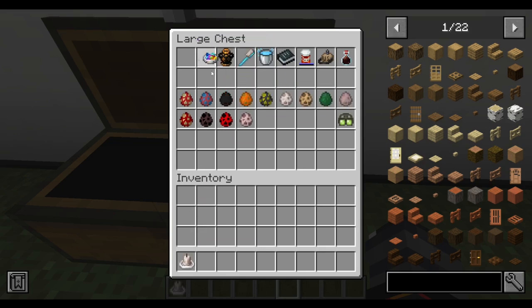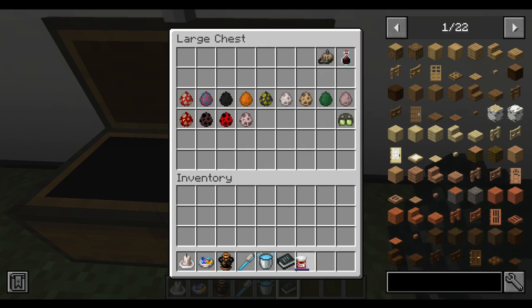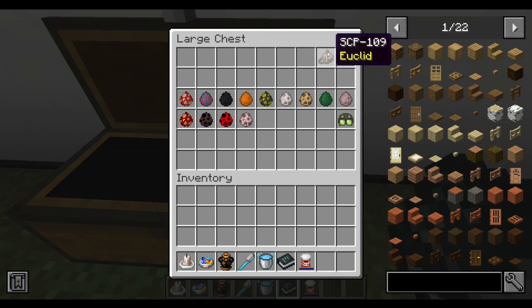We have SCP-310, SCP-330, SCP-019, SCP-063, 006, 1025, 500 - this one's actually interesting because the pill bottle is a separate item - 109, and 207.